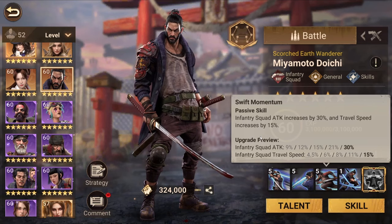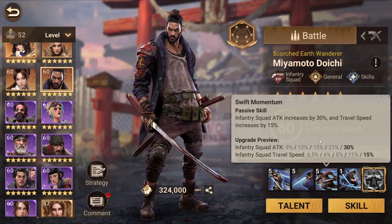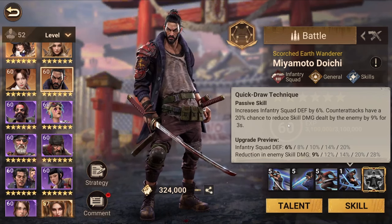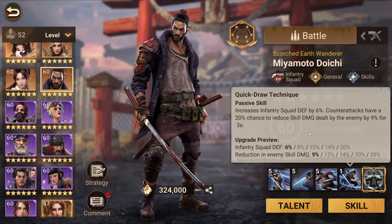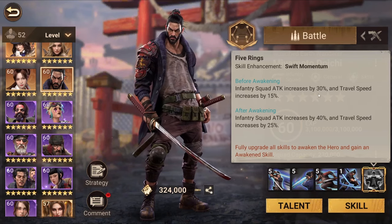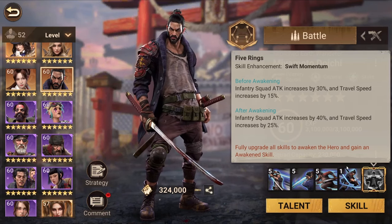The third skill, Swift Momentum, increases squad attack by 30 percent and traveling speed by 15 percent. The fourth skill, Quick Draw Technique, increases infantry squad defense by up to 20 percent and gives another counter attack with a 20 percent chance to reduce skill damage dealt by the enemy by up to 28 percent for three seconds. The awakening skill enhances Swift Momentum — squad attack increases from 30 to 40 percent and traveling speed from 15 to 25 percent, which is a really good awakening skill.